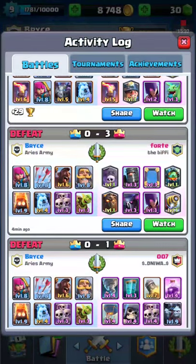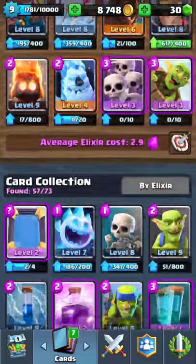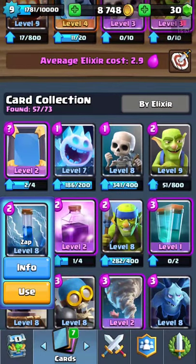He even had a PEKKA and didn't use it. He didn't even use his lava hound. That's why — see, that deck I would trade the arrows for the zap. I'm probably gonna change that up right now. Let's go over to that deck — I'm gonna put the zap in for the arrows and we're gonna try this out.